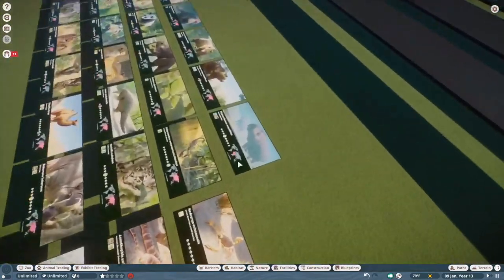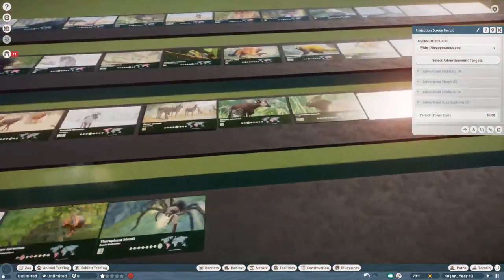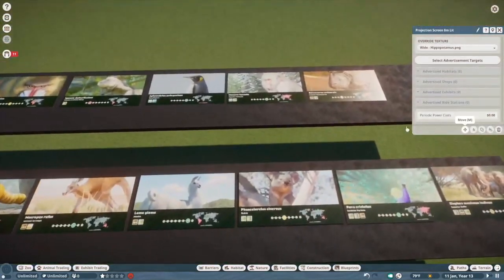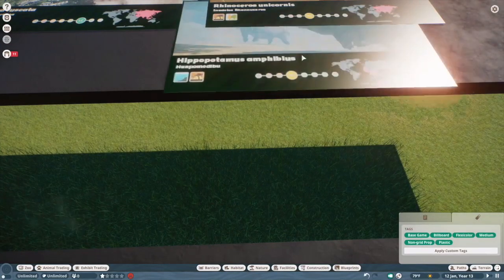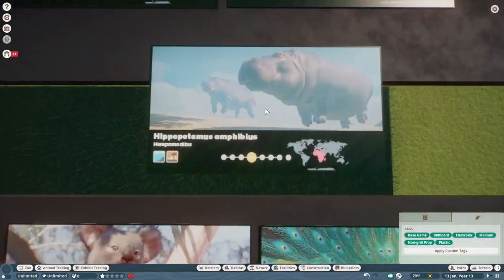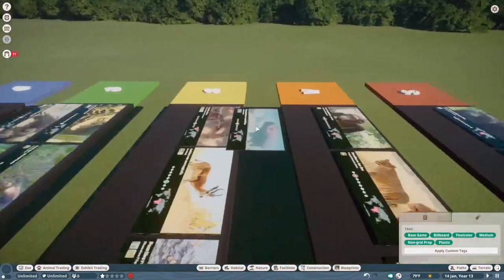Hippopotamus. Similar to the Indian rhino, I think they did an excellent job on these guys with their skin texture. But I just personally like things like the pygmy hippo and the rhino more, so we're going to throw these guys in A tier. But all in all, great model.